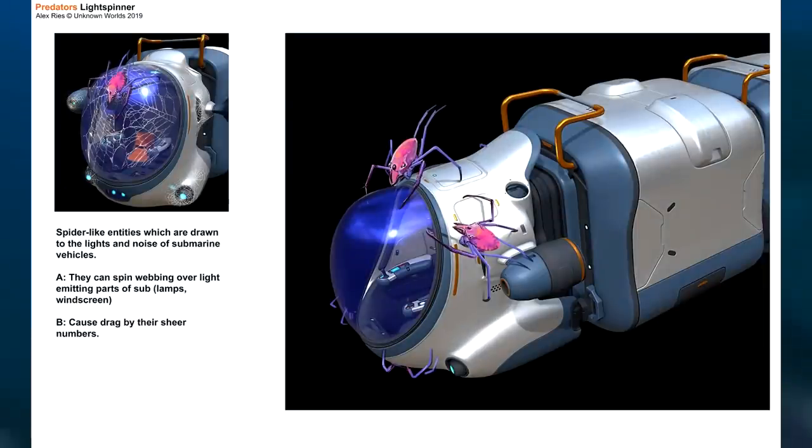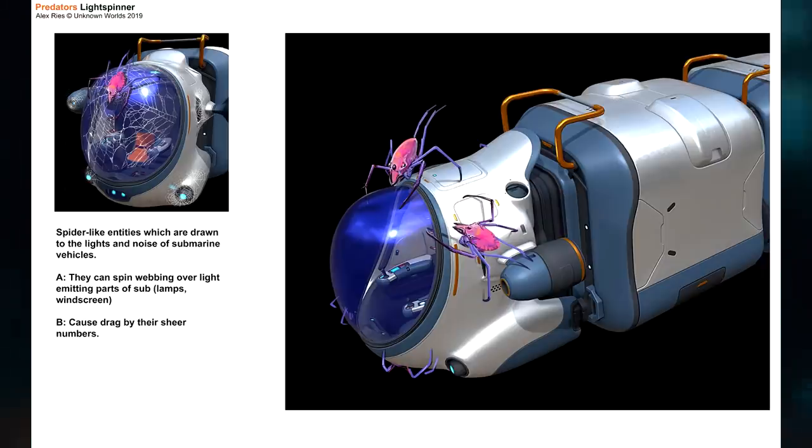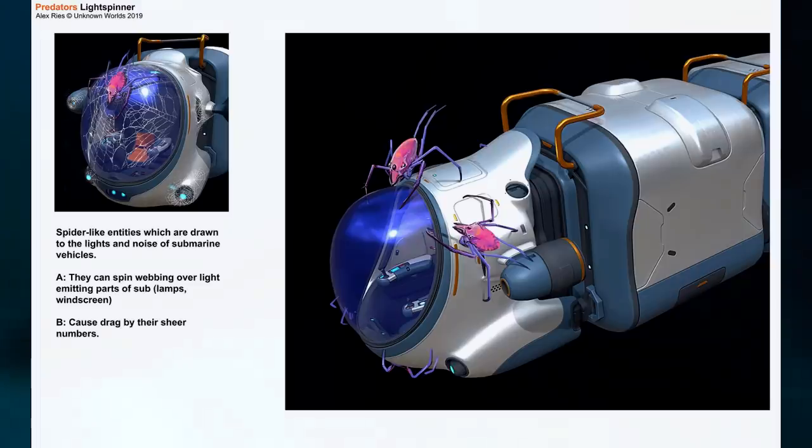This creature is called the Light Spinner, which would apparently have been drawn to the lights and noise of submarine vehicles such as a sea truck. They can spin webbing over light-emitting parts of the sub like the lamps and windscreen, which would make it harder for the player to see, and they could also slow the vehicle down by crowding it and causing drag. I think this is a pretty cool idea but I can imagine that these guys would get pretty annoying for the player, and not in a fun way.